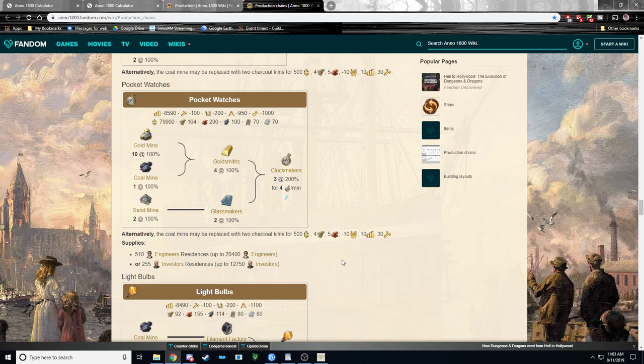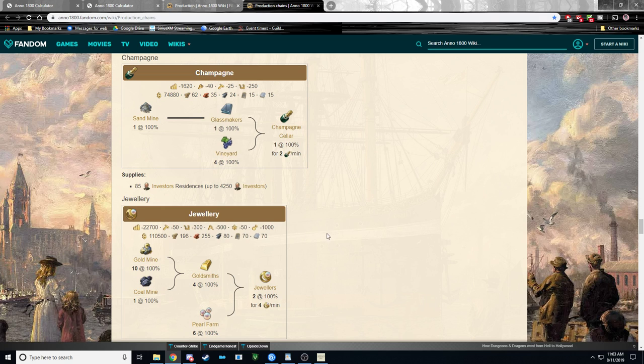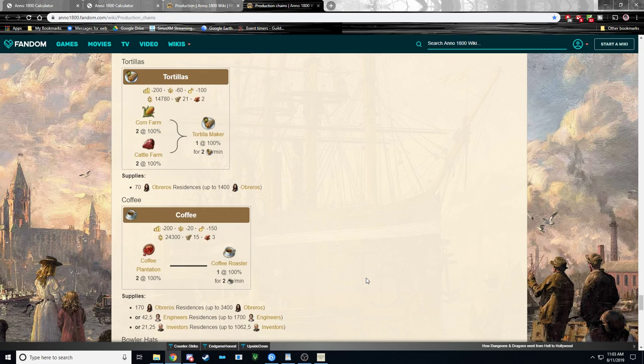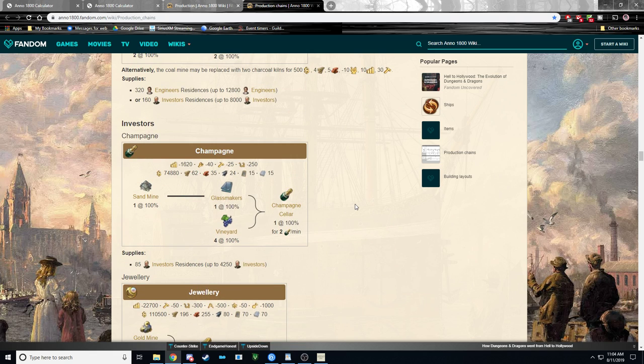The same applies to the New World — everything there works the same way. Think about it in terms of ones. Don't build what's shown on the wiki for multiple end-unit factories. Only build one, then go backwards and figure out what you need.